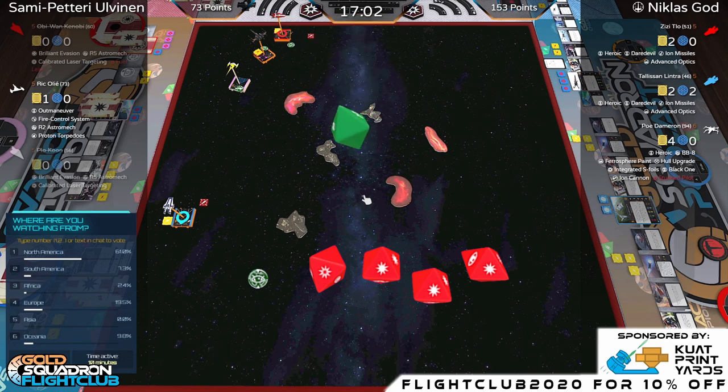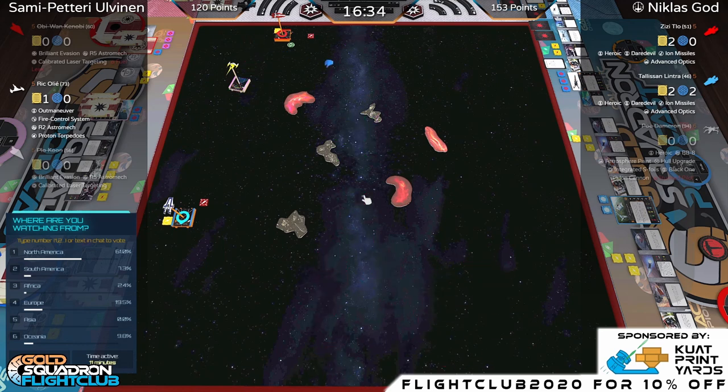Let's find out — and that's a dead Poe! Poe goes boom! No Heroic for Poe because Heroic requires two or more dice to reroll — can't use it on a single die. That's big. Ric brings Sammy to a total of 120 points. Still gotta face off against these A-wings with only one hull left — but never stop fighting. Kuat Print Yards in the chat says 'that was satisfying.' That moment was brought to you by Kuat Print Yards.